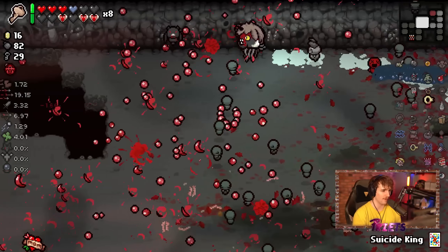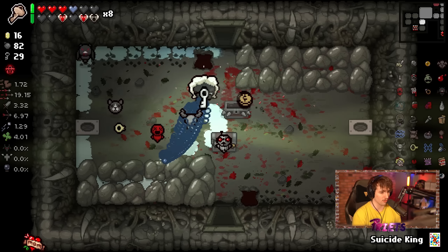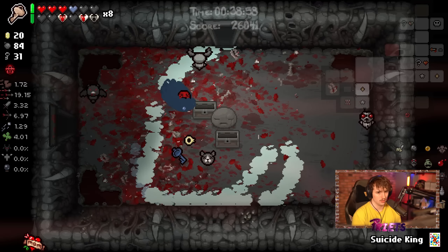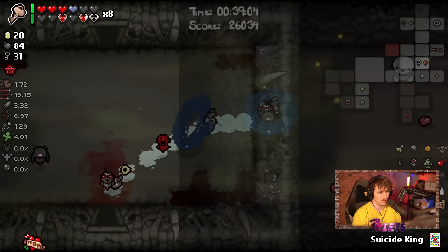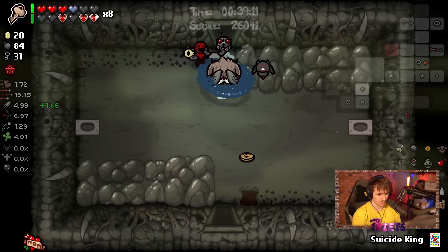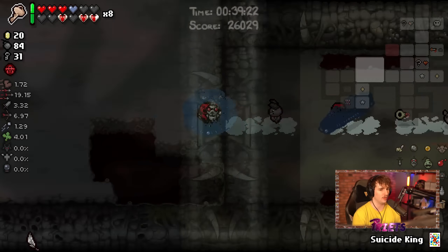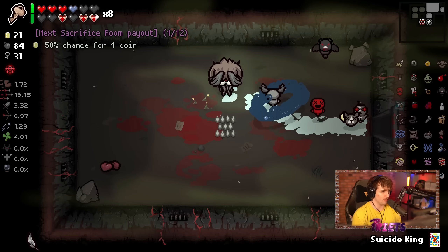Now we can go sacrifice and go to Dark Room, which is going to be quite fun. That's a very rough room if you don't have flying. I need some more health. Let me go pick up some health — bone hearts are light, just to make sacrificing easier. I'm going to pick up Filigree Feather. The reason: if you sacrifice, you will always get an angel deal unless you've already seen a devil deal this run — or more accurately, if you get teleported to a deal, it's always going to be an angel room.